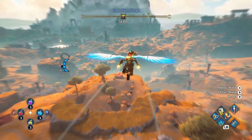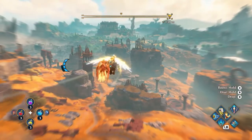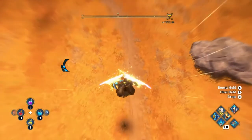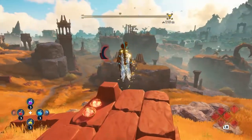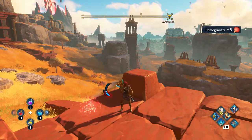During her journey, Fenyx will reclaim legendary pieces of equipment, such as the Wings of Daedalus seen here. These wings allow Fenyx to soar through the air. Your flying companion, Phosphorus, will join Fenyx on her adventures as well — more on that later. Here's a nice opportunity to gather some ingredients; we'll use them for potions later.